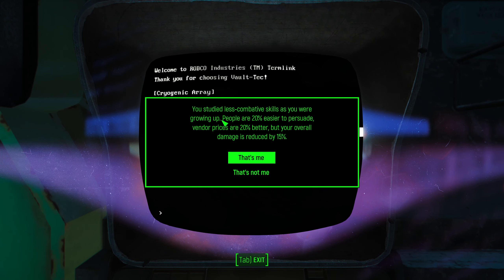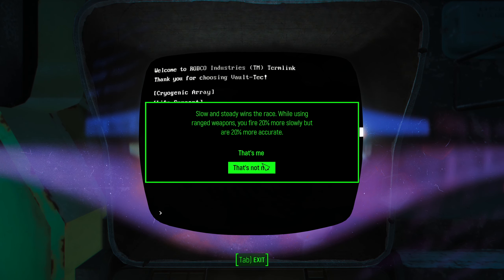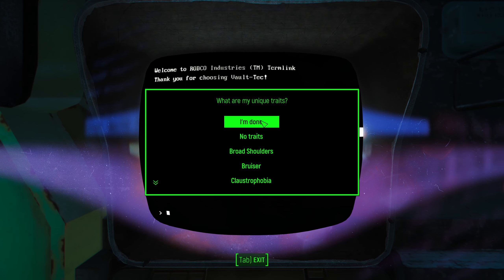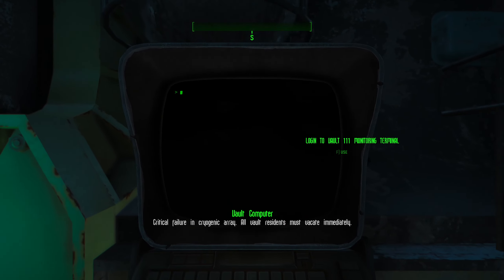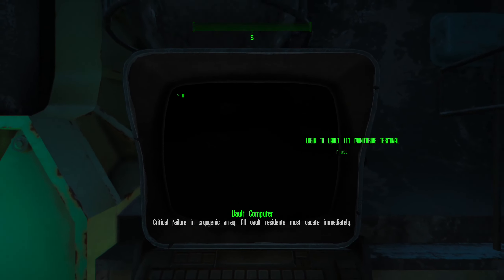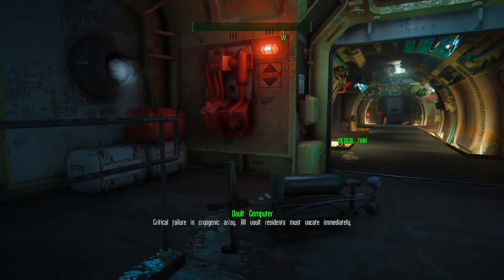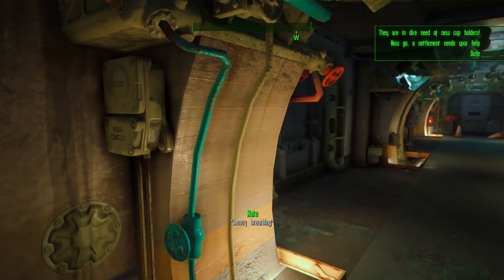'Good Natured' — you reduce damage, that sounds awful, so I'm not going to go with that. 'Trigger Discipline' — fire more slowly but are more accurate. Honestly I'm a big fan of that. Let's go with there. Like I said, this pays homage to older Fallout games.